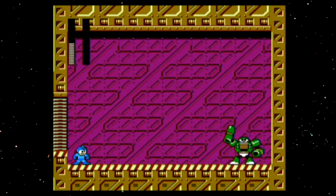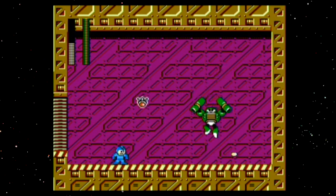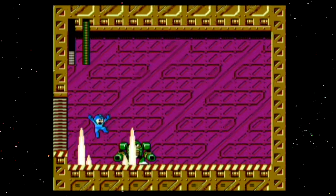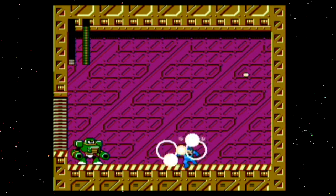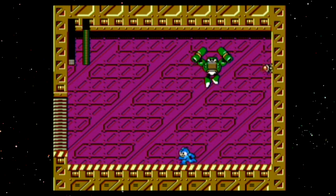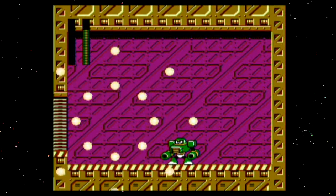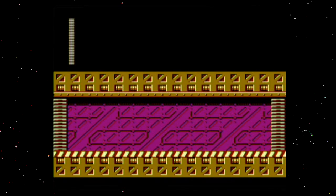Commando Man! Commando Man shoots bombs and he also shakes the ground. Only when he faces front will he jump. The shockwave got me there. Well, the first round's always a practice round anyway — doesn't really mean much.